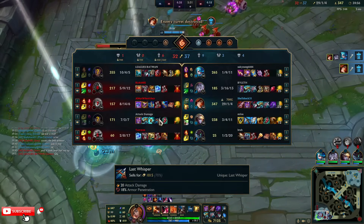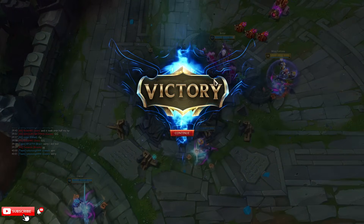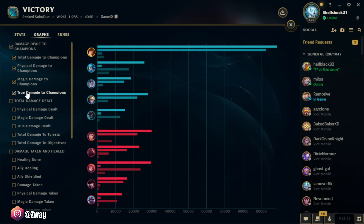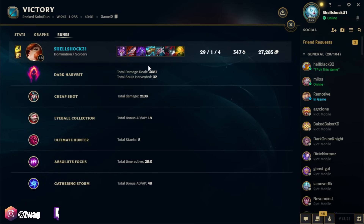If you guys enjoyed, make sure to leave a like and subscribe to the channel — that was actually a very fun and entertaining game. Leave a comment below, give me more ideas on what I should play next. 98k damage — let's just round it up to 100k. Look at that damage chart: all physical damage. Harvest did 3000, Cheap Shot did 2100 — I think it's because it applies on red buff, which I had a lot of the game. See you later, peace.